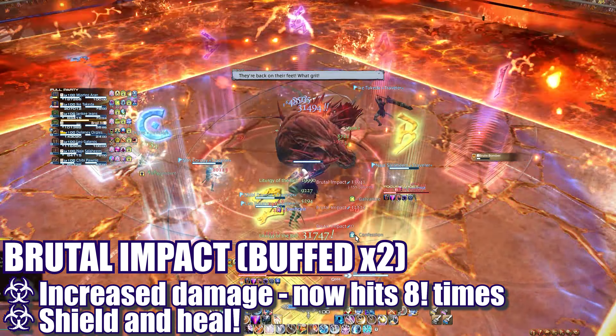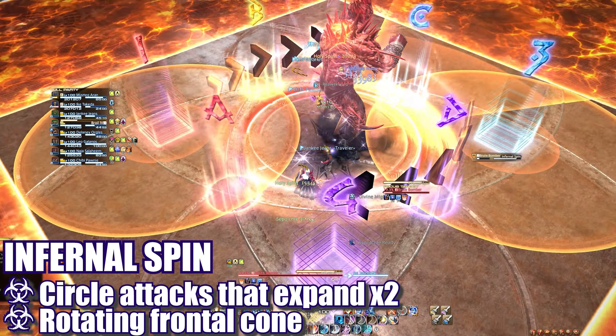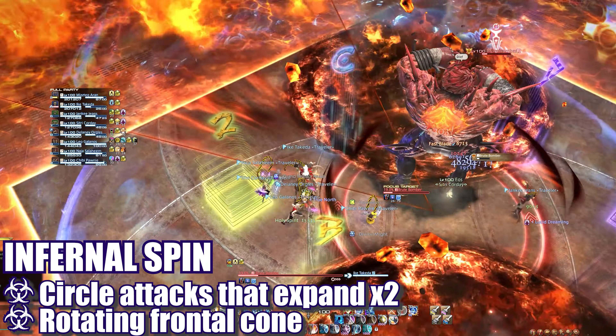The boss will return to the center and cast Brutal Impact followed by another tank buster. Since he's even more powered up, each of these attacks will now deal 8 hits total, so healers be ready. I'd also recommend tanks start using their immunities for these last tank busters to reduce stress on the healers.